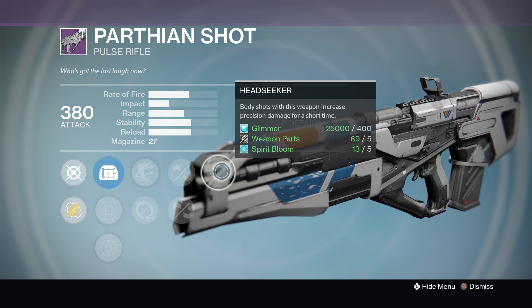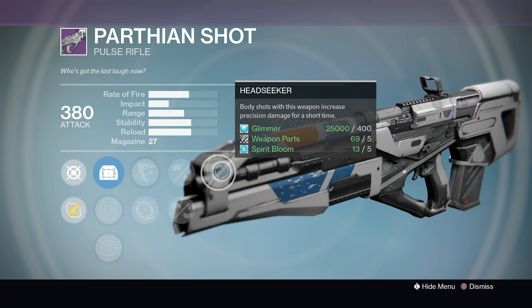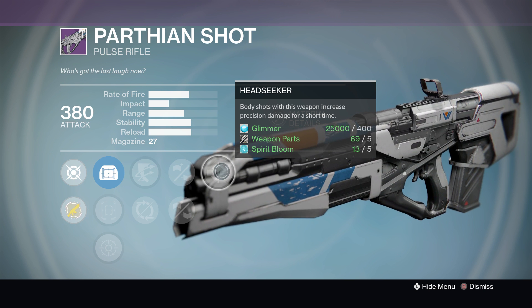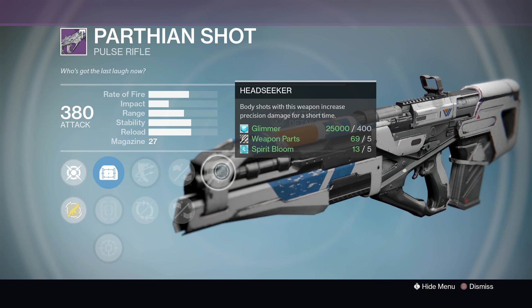It also has one of the best perks for a pulse rifle: Head Seeker. Body shots with this weapon increase precision damage for a short time. So if you normally get 32 for a headshot, with this perk active you could get 34 or 36 — it doesn't increase it by a huge amount, but it does make a difference in PvP because pulse rifles fire three headshots per burst.